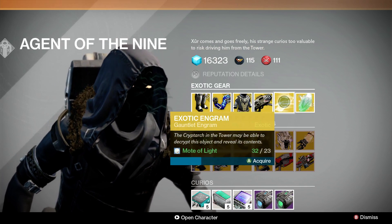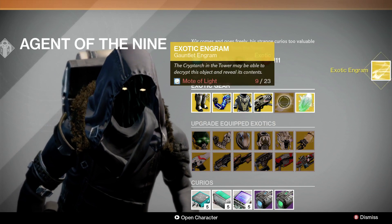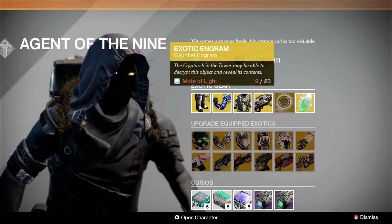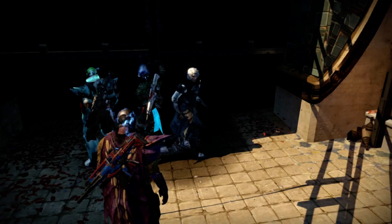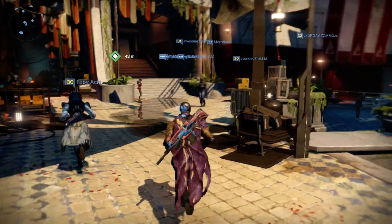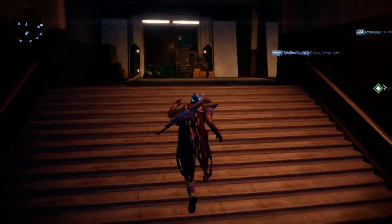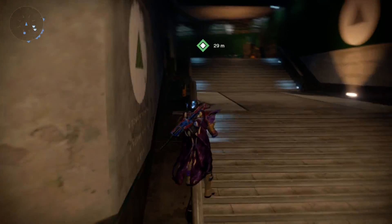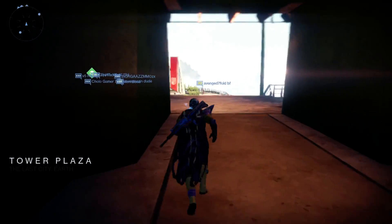We are going to buy ourselves an exotic engram. Xur doesn't seem to sell engrams every week — sometimes he does, sometimes he doesn't. He used to sell every second week and now it's kind of whenever he feels like it. The exotic shards cost seven strange coins. I have quite enough, I don't need any, but let's go back to Master Rahool and out of sheer interest see what we get. There's a possibility we can get the Don't Touch Me's without having to buy them for strange coins.